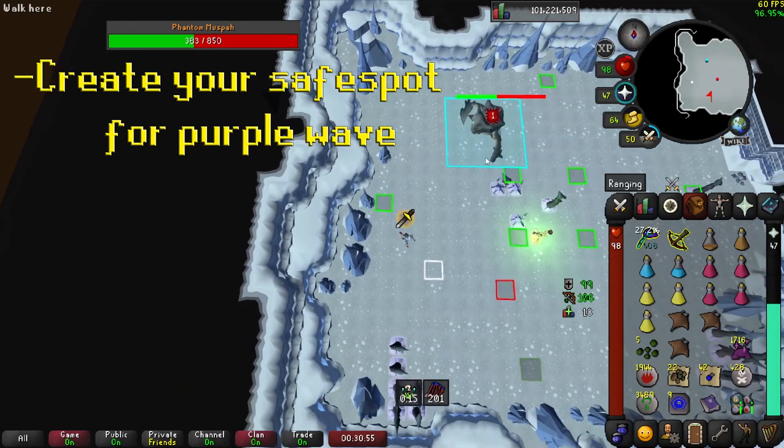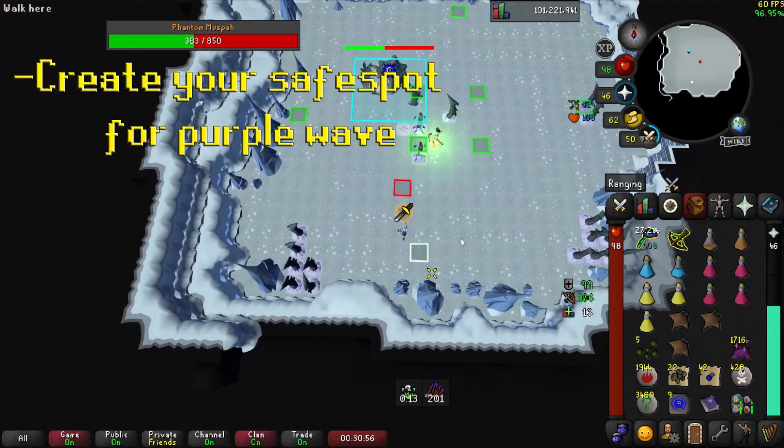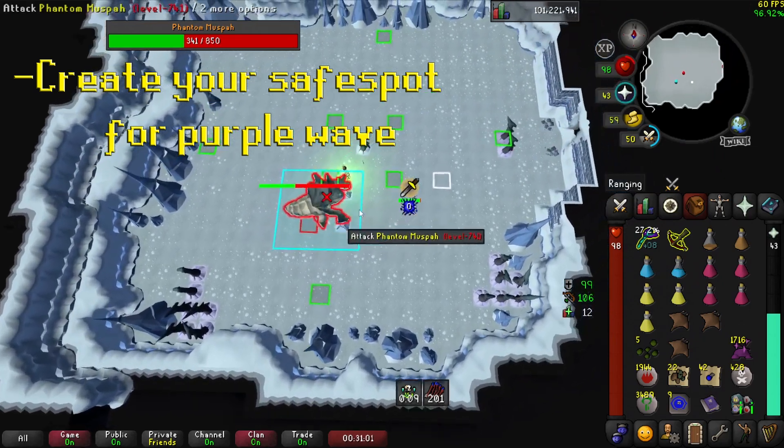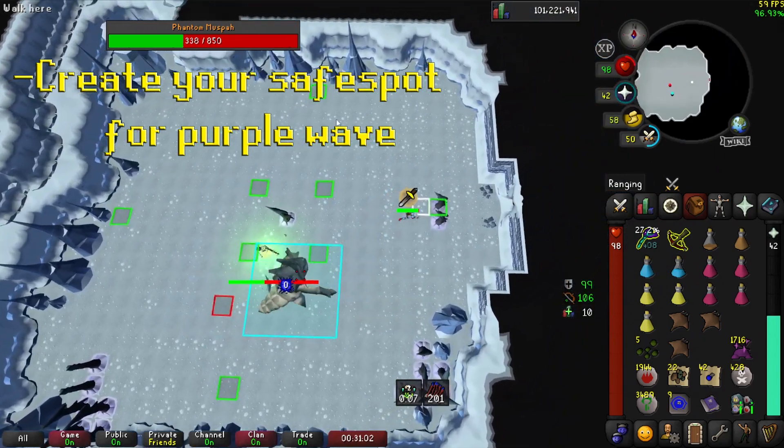It can take a couple of tries before you're able to place the spike where you want — don't worry. This way you also get way fewer spikes in your pathing.